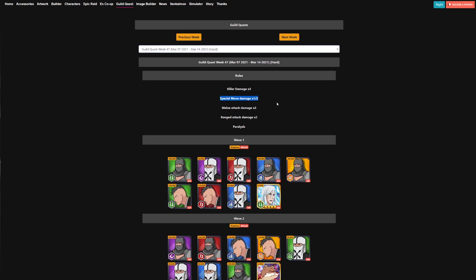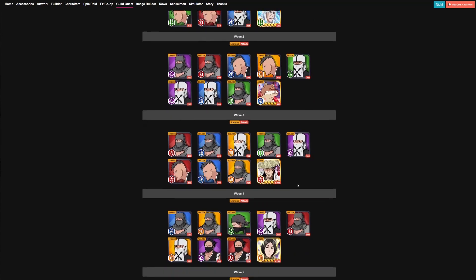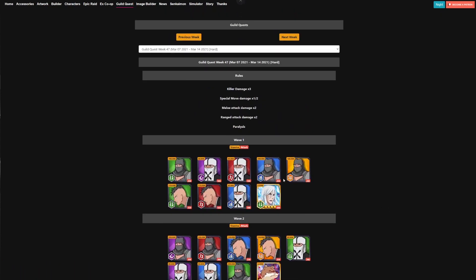Because this is a Captain Killer week and there aren't a lot of Captain Killers, Caleb have gone out of their way to boost melee and ranged characters, so you can pretty much bring whatever you want. You don't have to worry about resistances or bringing only melee or ranged. Special damage is cut in half as always, and killer damage is only x3 instead of x5 because it's a 40% killer. The bosses also have lower defense — I believe the highest is 3,600 and not 4,000 like other Guild Quest weeks.